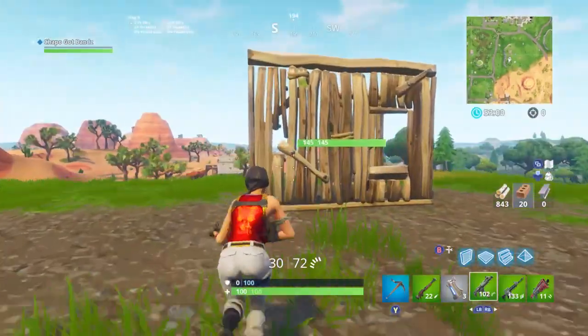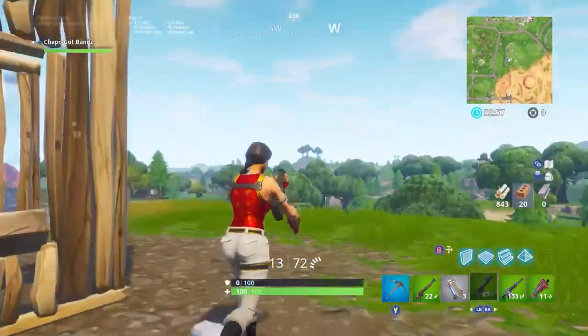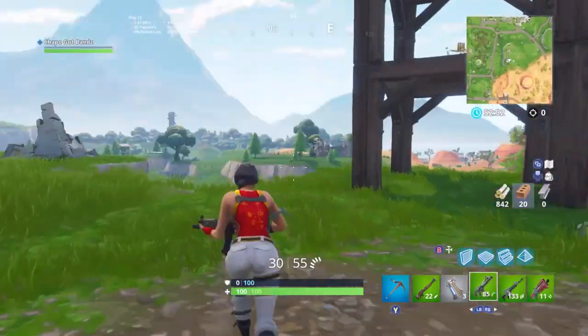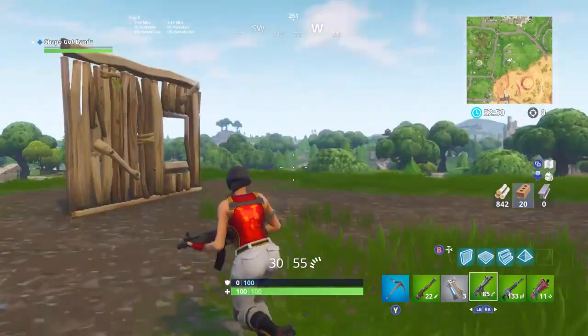You gotta do quick motions when you build and aim — you can't just be staring down or the practice means nothing. You can do all types of situations, and with these new SMGs you really gotta work on your crouching. Crouch, man — I'm telling you.